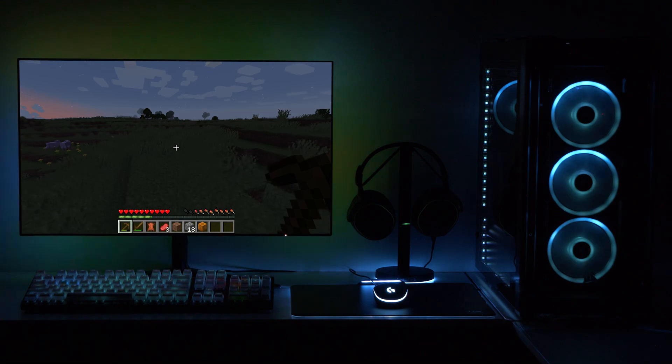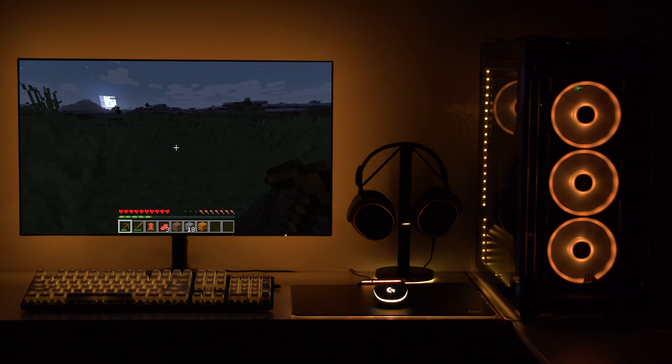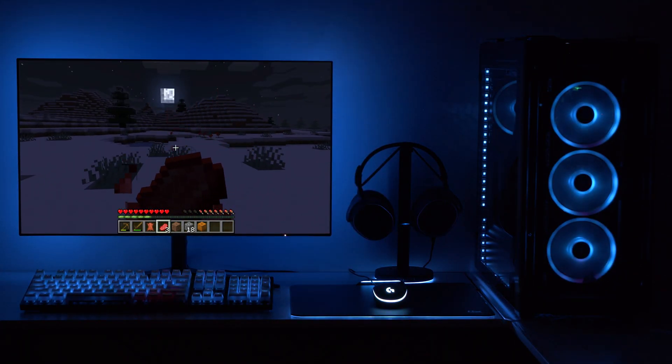When hunger decreases, the devices flash brown. When hunger increases, the devices flash orange.